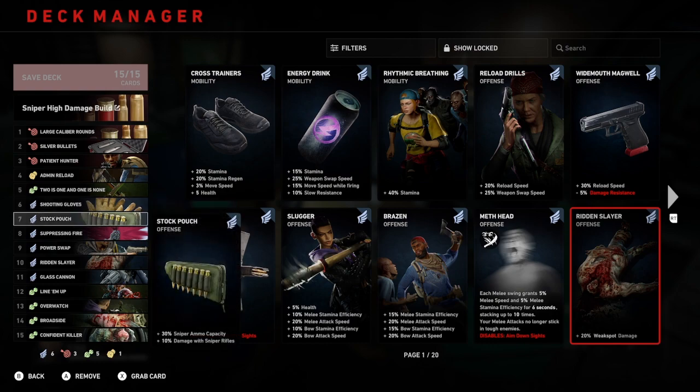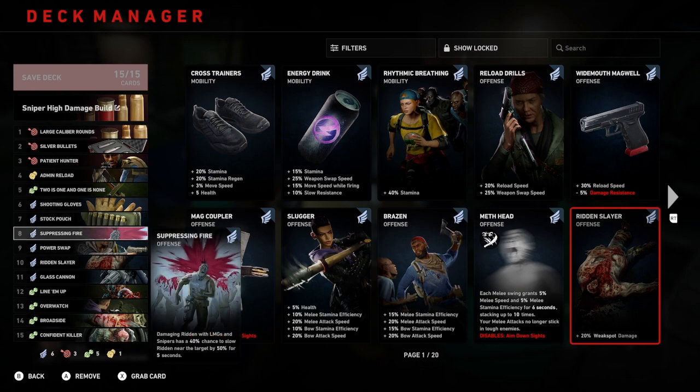Number 7: stock pouch. This is unique to the sniper rifle — it gives 30% sniper ammo capacity and 10% damage with sniper rifles. Number 8: suppressing fire. Damaging ridden with LMGs and snipers has a 40% chance to slow the ridden near the target by 50% for 5 seconds.